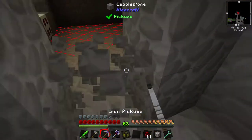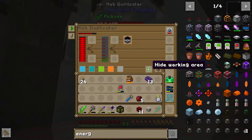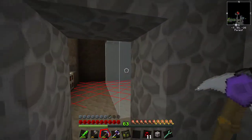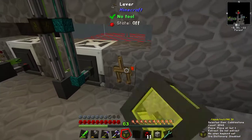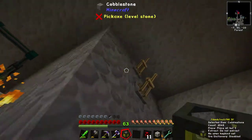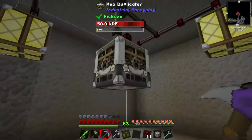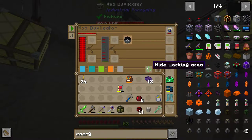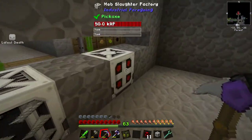I didn't put the range upgrade in - keep up with your own game! Right - it worked! Stop working... off... on... nice. I'm a fan of that, that has worked successfully. This is the one that produces essence, right?